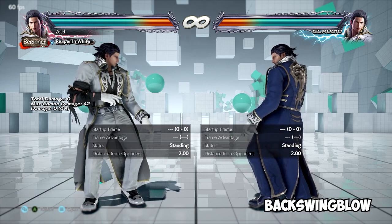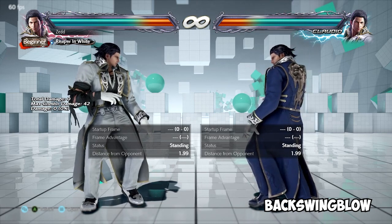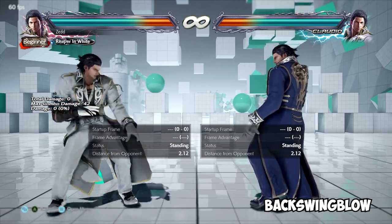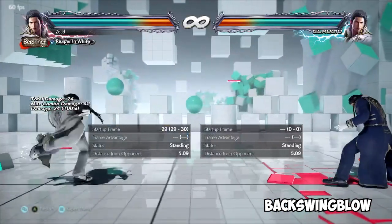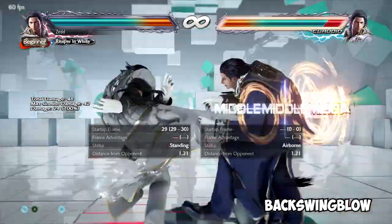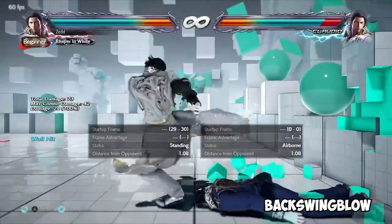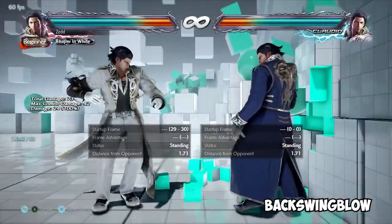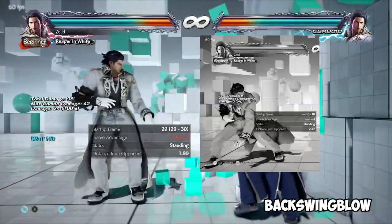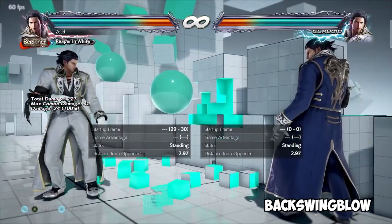First up, we have a backswing blow. A backswing blow is an evasive move that moves your character back a great distance and is often highly punishable and rewarding. As an example, this is Claudio's back 3 plus 4. It's very punishable on block, will wall splat on hit, and is highly evasive. There's no official crouching property in the status bar, but he does lean back and duck his head down, so it's very good at avoiding quick pokes and other highs.